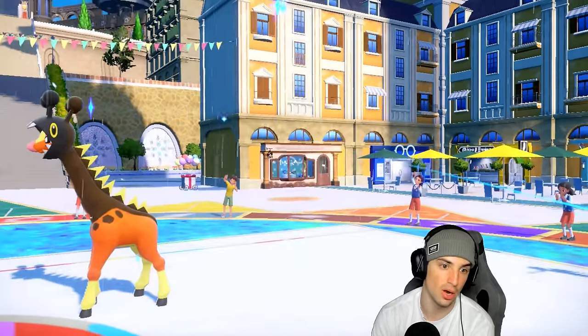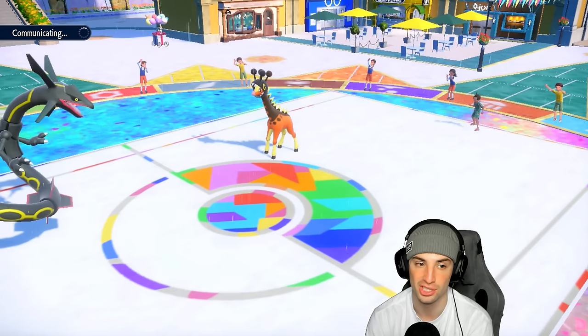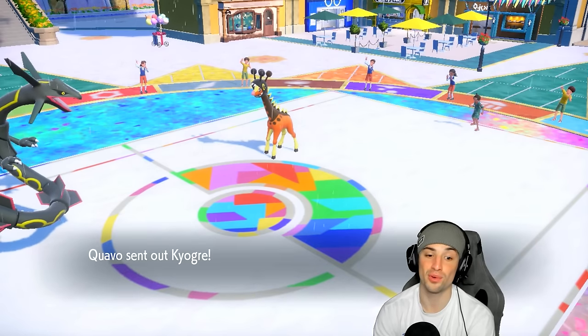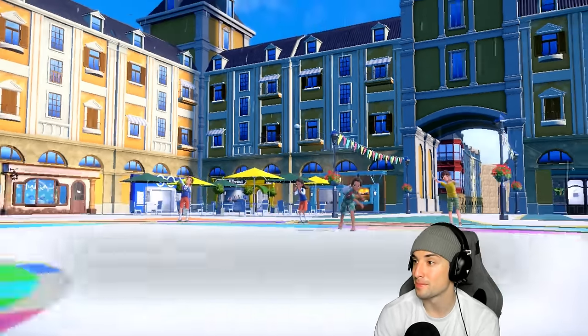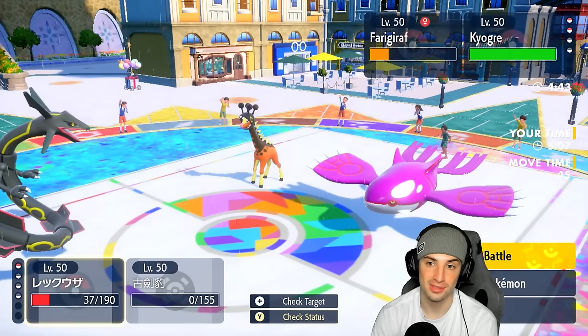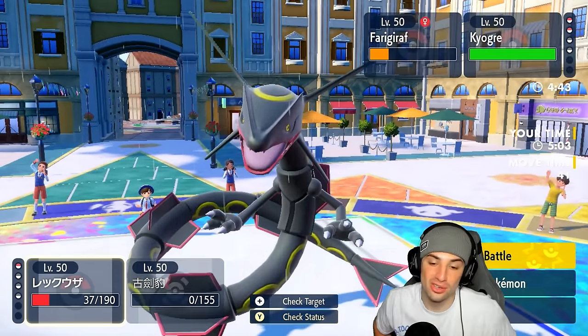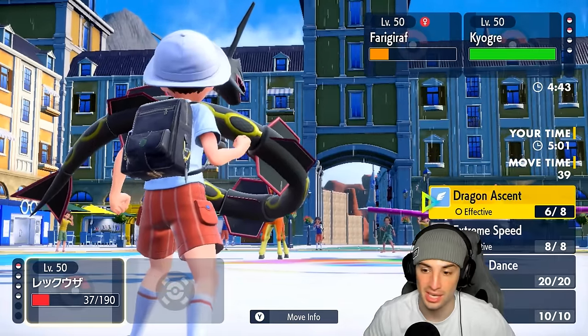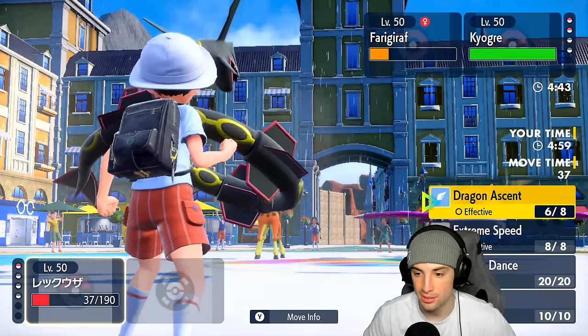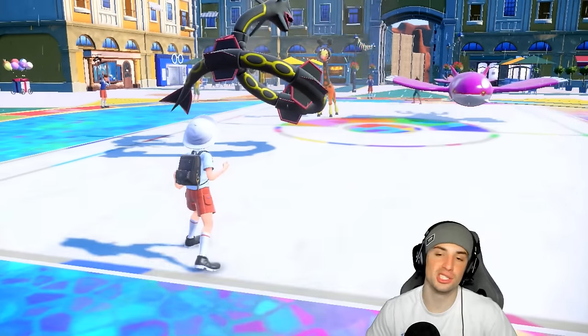Frigoraf dodging Icicle Crash kind of won them the game. I could go for Dragon Ascent, but with Trick Room up and Kyogre being slow that's tricky. I run this one out — GG to the opponent. A missed attack costs us the match and we go one and one.